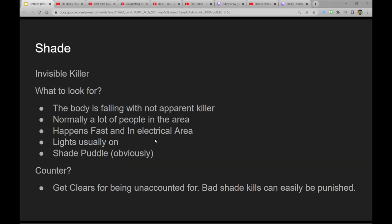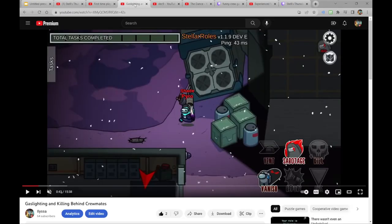Shade kills and warlock kills look similar, but there are a couple of differences. The shade is an invisible killer. You normally want to look for — if no one is next to the person when they're dying, it's more likely a shade and less likely de-sync, though always consider de-sync. If it's a crowded area and it's right after you fix lights very early into the round, probably a shade. That's kind of the classic shade kill — try to kill in between everyone at lights, after lights get fixed, and try to get it confused for a warlock.